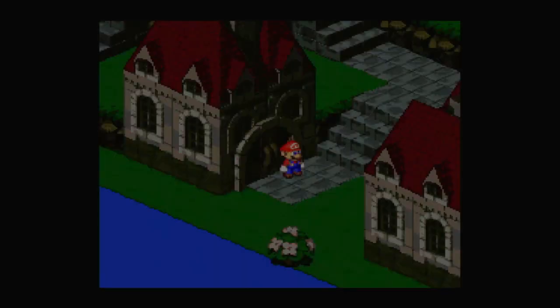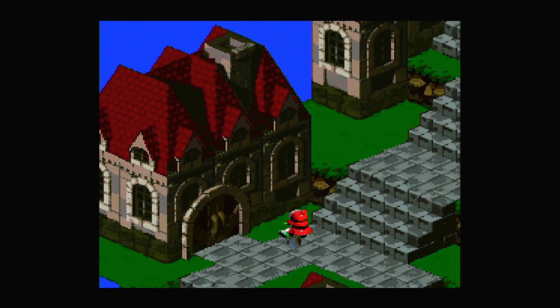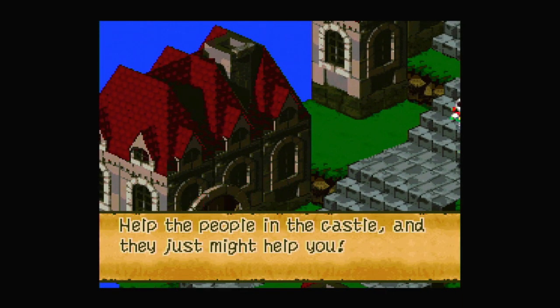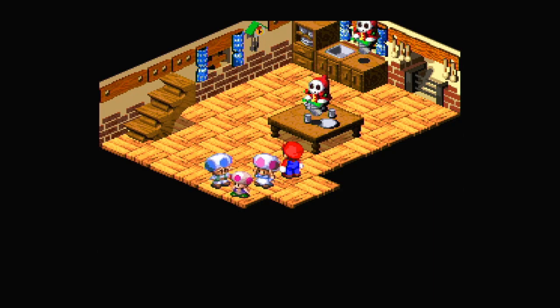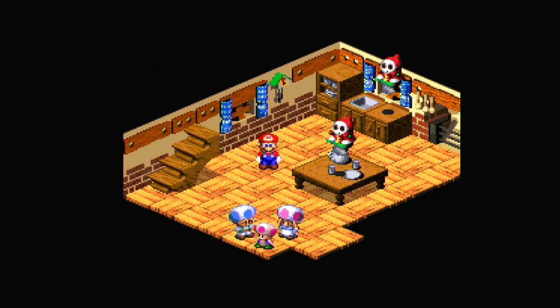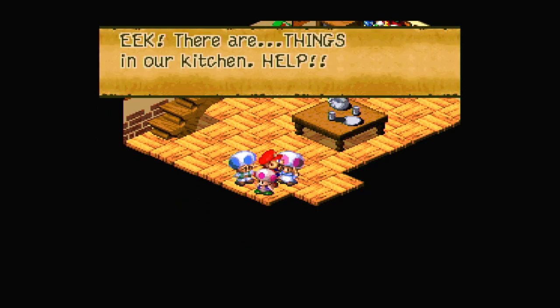We might want to keep those toads in mind since they're going to get married. There's also a toad back here — help the people in the castle and they just might help you. My goodness, these poor toads are getting harassed. Hope my little brother is okay. There are things in our kitchen — help, scary things, get rid of them!